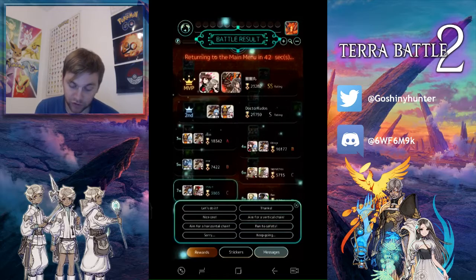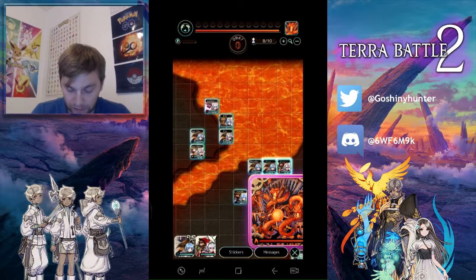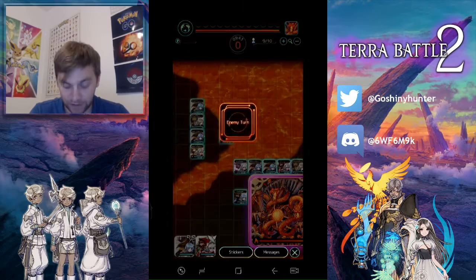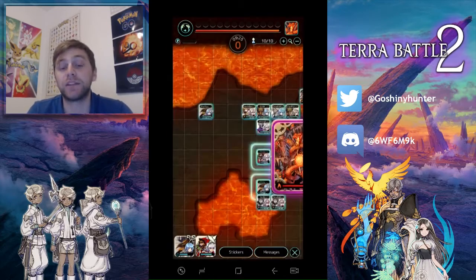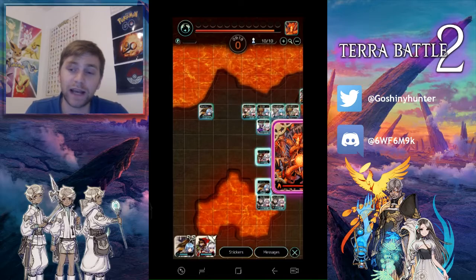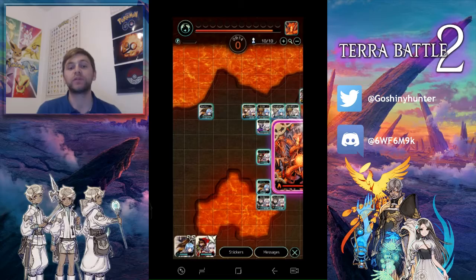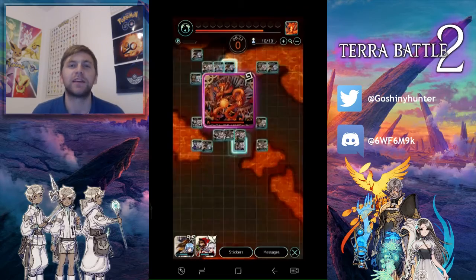Finally, there is Phase 3, which happens when the enemy has less than 25% of its health left. In Phase 3, it gets a lot of buffs including defense and magic defense, and it also starts charging up a big attack that will one-shot some people. You should just ignore the one-shot attack and chain the boss in the same way as before, hoping to deal enough damage to finish it off in that phase.